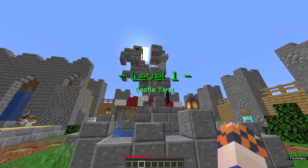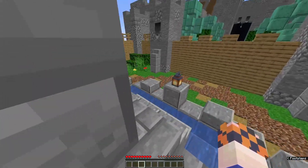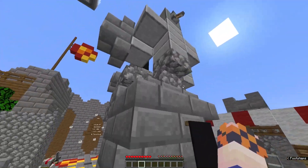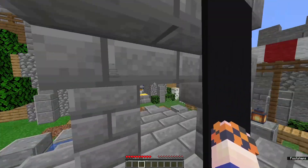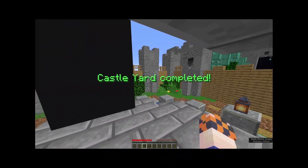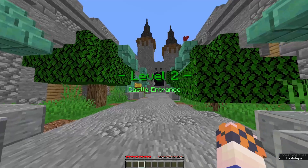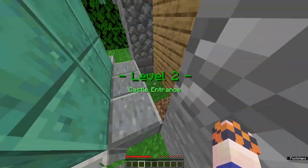Level one is the castle yard. There's a pretty good horse statue, which makes me think the button is going to be on it. There's a lever but I don't think that counts. We do get a hint on every single level — we'll try not to use them. And right here, there we go! That was way too easy. I saw the statue and something felt weird about it.